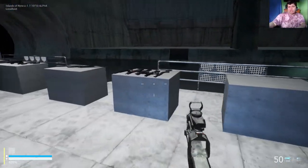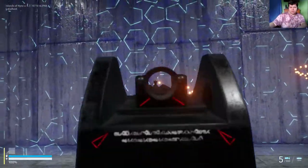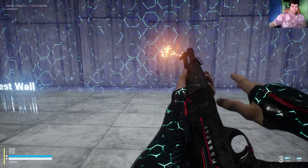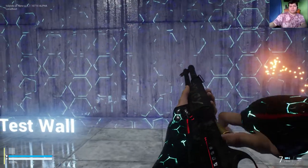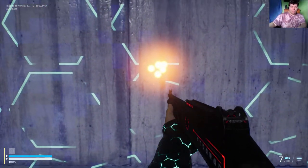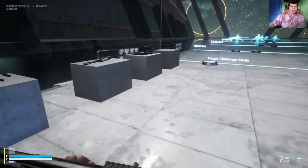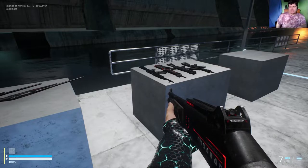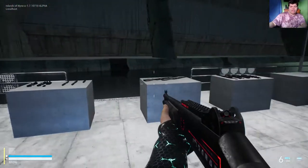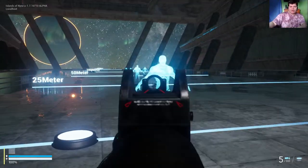Moving on, we have a shotgun, which is really cool. As you can see the shotgun fires really fast, and if we look at the pattern it shoots a few bullets. It fires six pellets, which is pretty solid — like the EVA-8 in Apex Legends shoots eight. Shotguns are also really good for hip-firing.